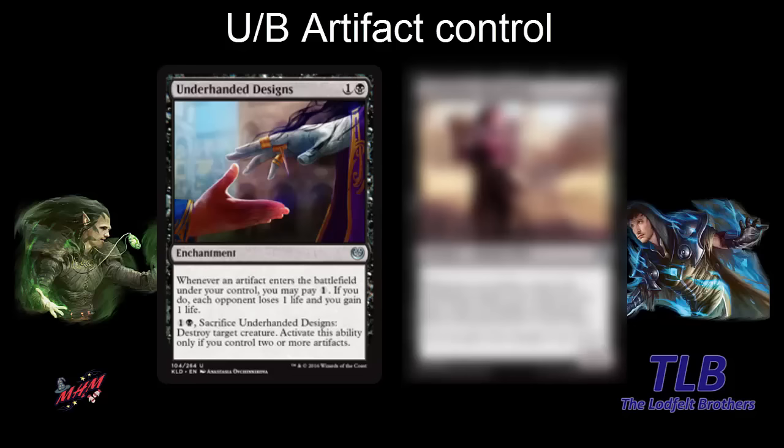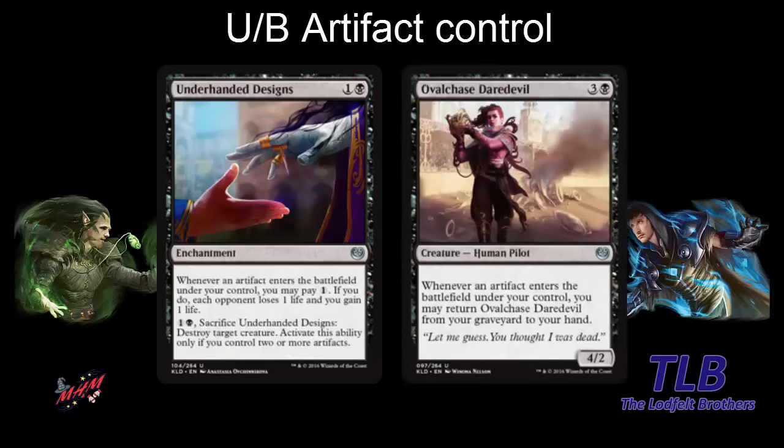In a deck that wants to go long, Ovalchase Daredevil is a pretty grindy fellow. It's three and a black for a 4-2 — trades well, good blocker. When an artifact enters the battlefield under your control, you may return it from your graveyard. Even if your opponent removes it, it costs them a card to kill it just to attack for one turn. You can play an artifact, replay this, and when they run out of gas, it can come back and start attacking.